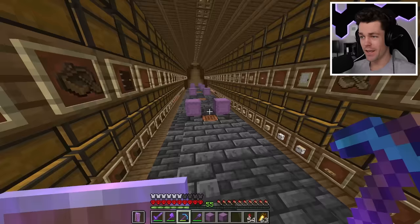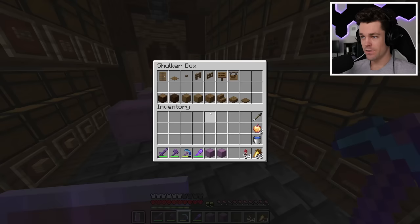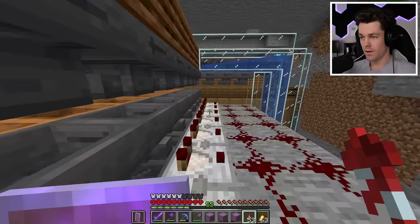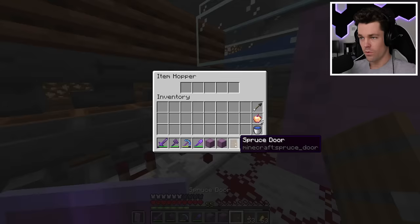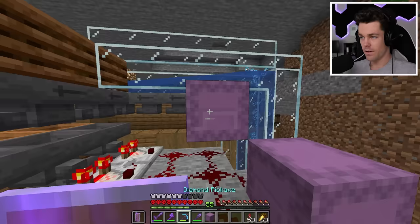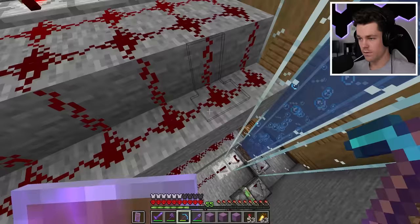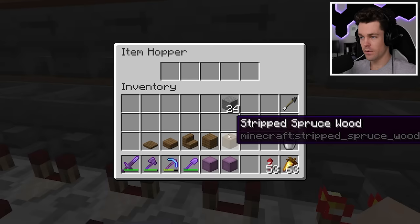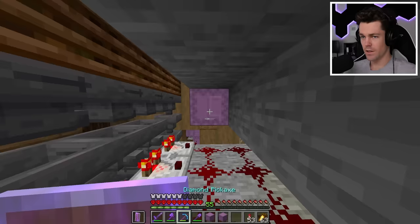I snuck into the auto sorter section and configured the spruce items: doors, pressure plates, buttons, fences, fence gates, signs, hanging signs — each filtered with renamed stone. Then the bottom row: logs, wood, stripped logs, stripped wood, planks, stairs, slabs, and trap doors. That's all the spruce items configured. Now I just have to repeat this for all the rest of the wood types.